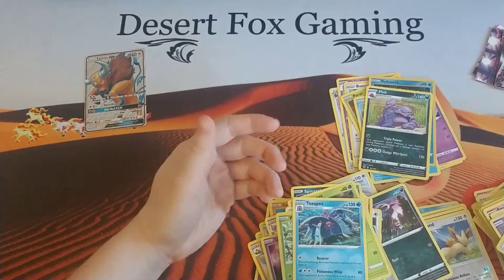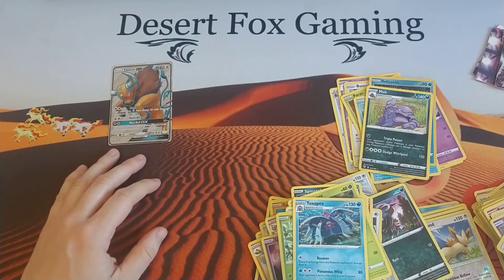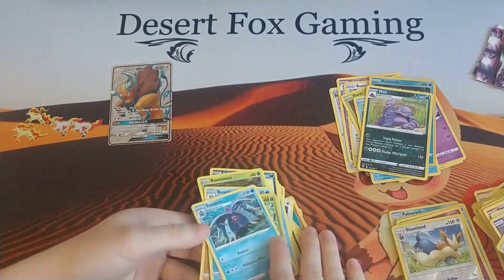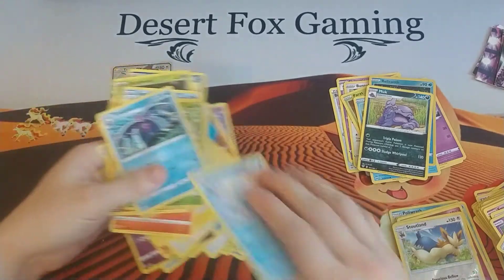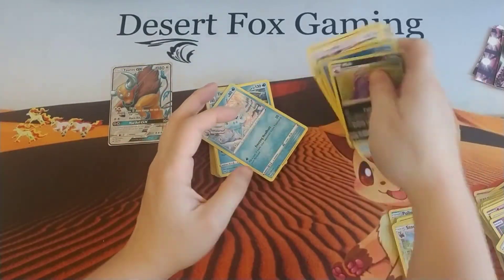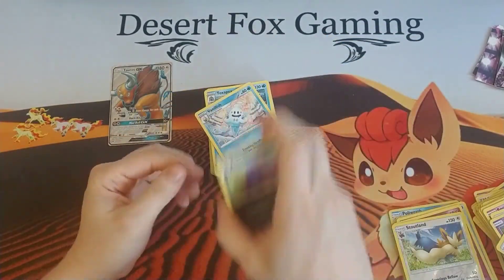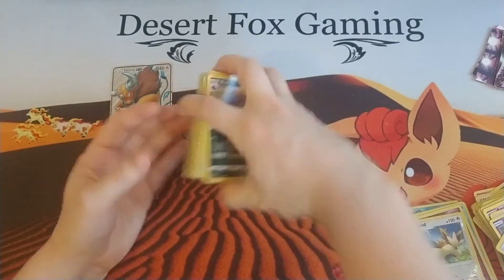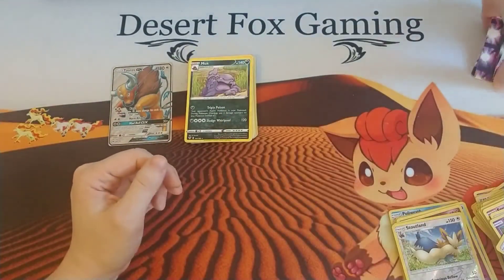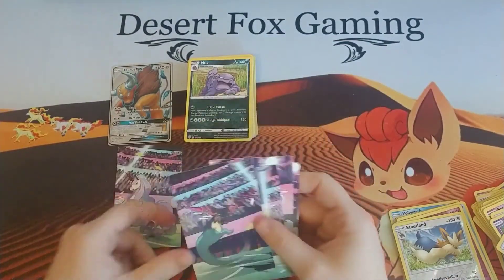So that is all for these 10 packs. Really the only exciting thing we got was the Alternate Art Tauros GX way back in the beginning. Definitely have more bulk now. I'm going to switch out the reverse holos in my binder — I'll keep those. Don't have a Sun and Moon base set binder yet and probably won't — it's a little too far back for me. Anyway guys, that is it for this video. Don't forget to check us out on Instagram.